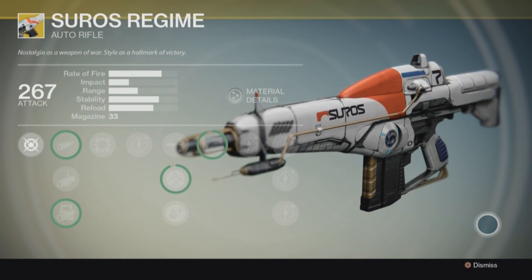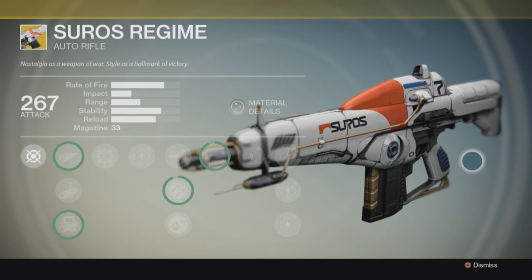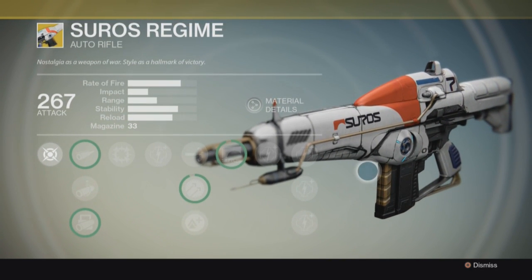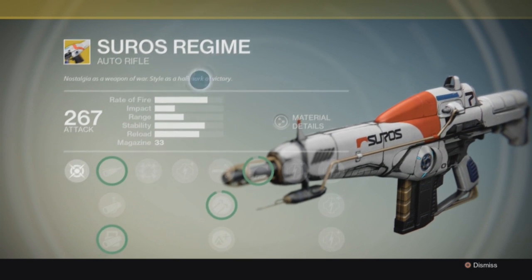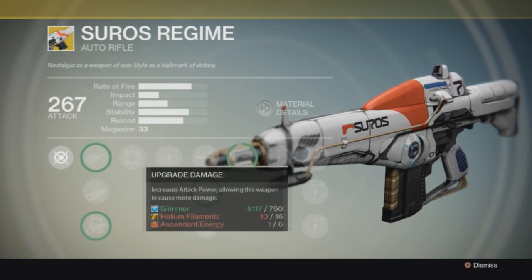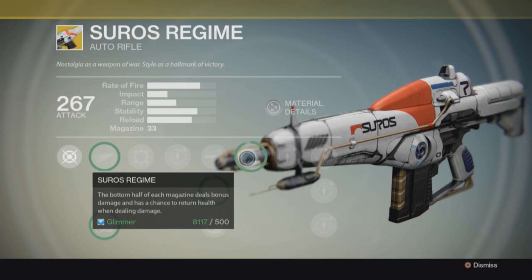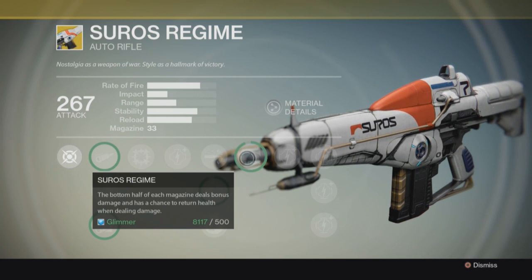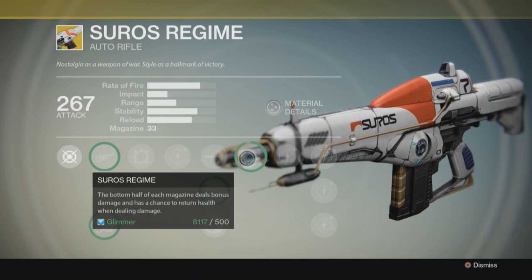The way you unlock this is you have to do a Crucible - that's how you get this auto rifle. You have to get lucky out of a Crucible drop, so the luck has to be great with you. It has a 33 round clip and all the stats are superb.